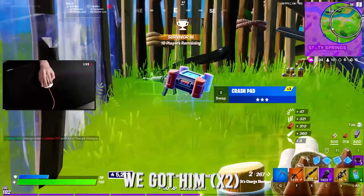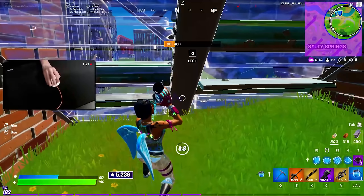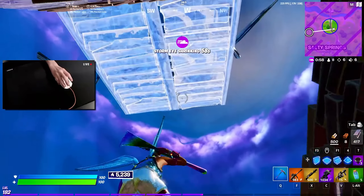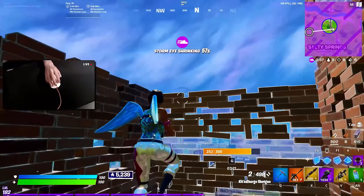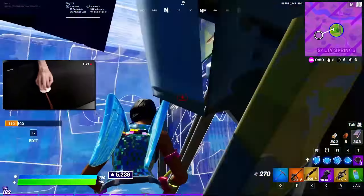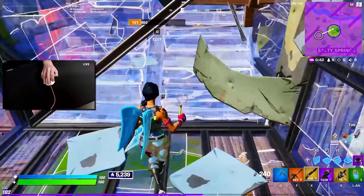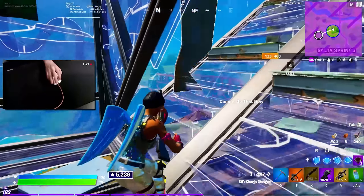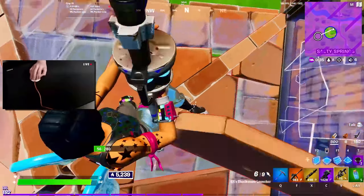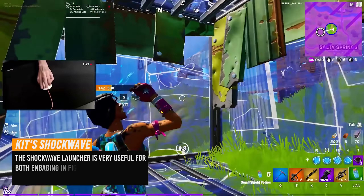We got him. He had a golden charge and full shield. Nice. We're doing good. I told you guys that once you have this grenade launcher, it's broken. Let's low pad. Let's low pad. The best weapon for those situations, because we can just get out of there if we want to.